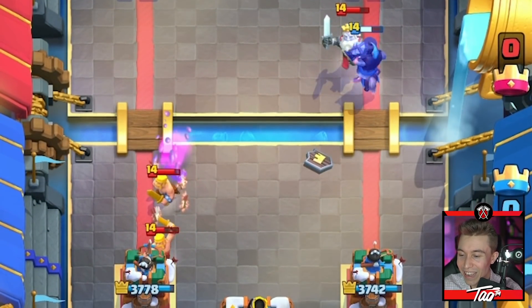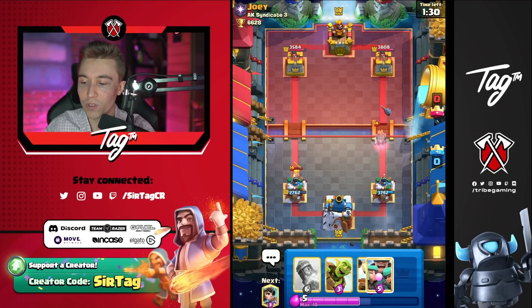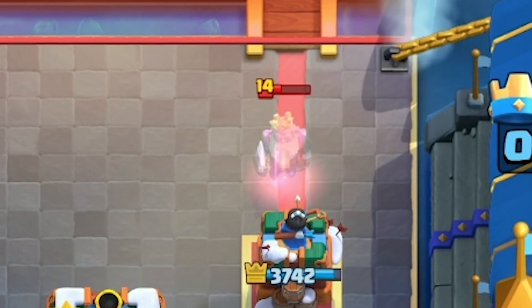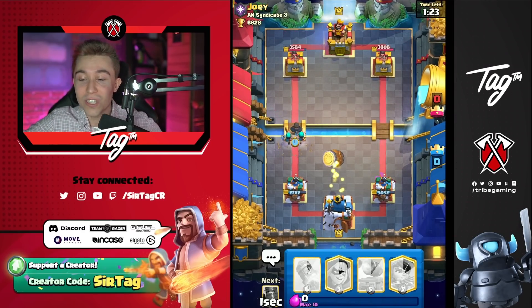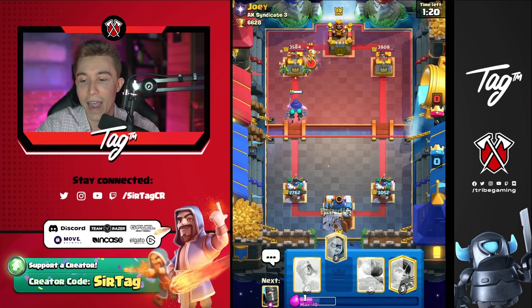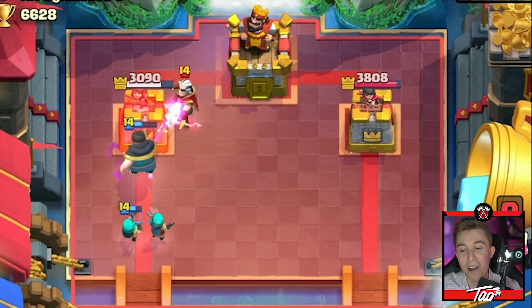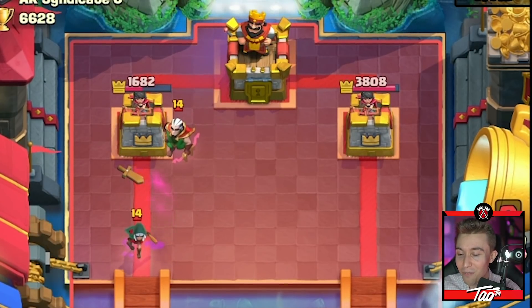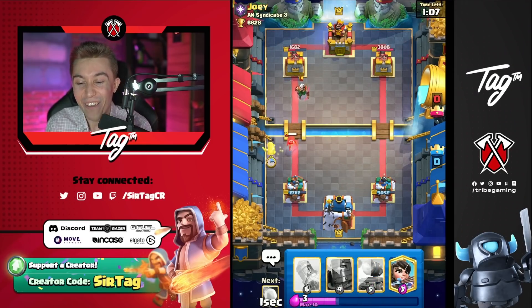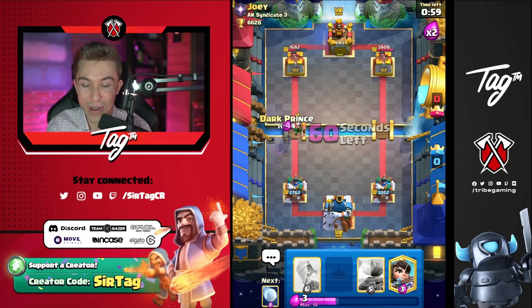I'm taking a ton of damage from the barbarian on the other side so I can afford to eat damage from the Royal Ghost here. What I'm going to do now is go for rascals and my goblin barrel. He doesn't have Royal Ghost in cycle, so it's impossible for him to annihilate the rascals — he's going to go for like a Mega Minion or Electro Wizard. The Electro Wizard gets taken alive and both of the rascals get onto the tower. If you can identify that your opponent has a specific deck and you know what they have, you better take advantage of it.